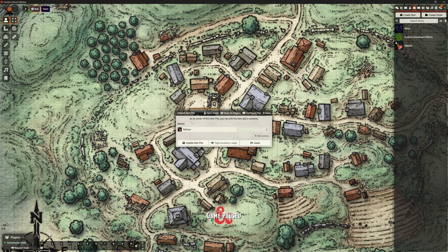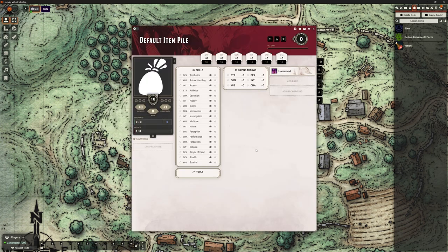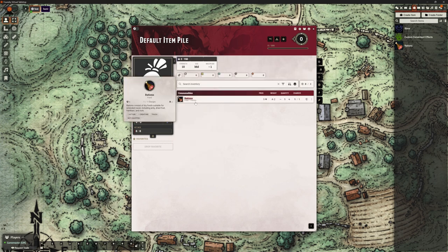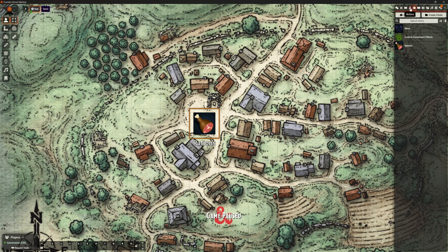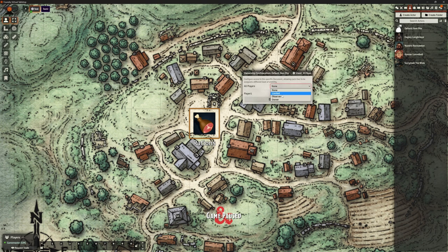If I double-click this, you can see it says this pile has these rations in it. There are things I can do like open the sheet, and you can see this is a character sheet that has in its inventory one ration. So this is how Item Piles handles it — it adds the items into the inventory of an Actor. We can show this pile to players and configure it to be what we want. Once I've created this, if I go to my Actors, I've got this default item pile. I can copy it, edit it, etc. And because it's an Actor, I can configure ownership and make sure the item pile is observable so all the players can see it.